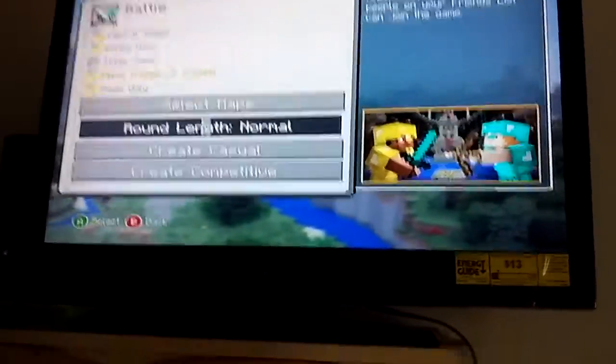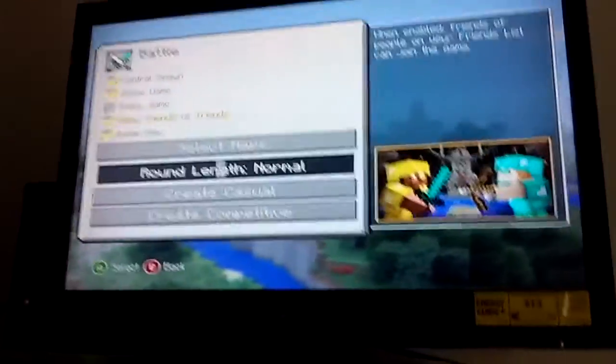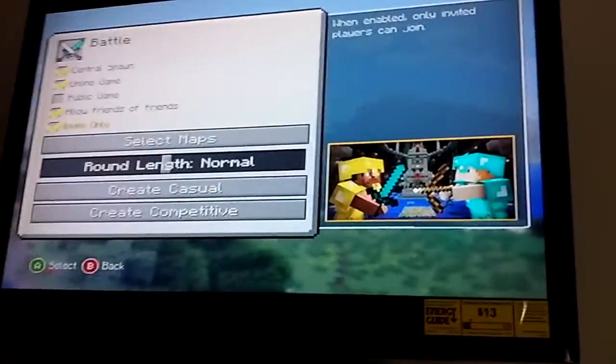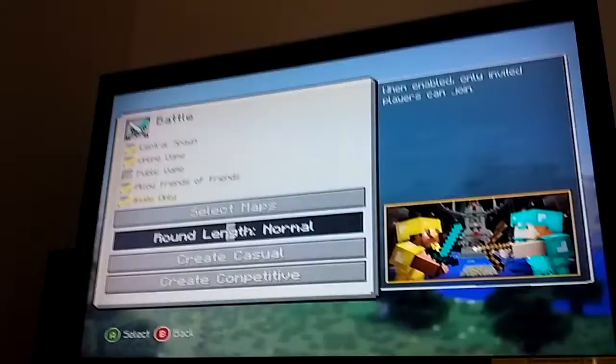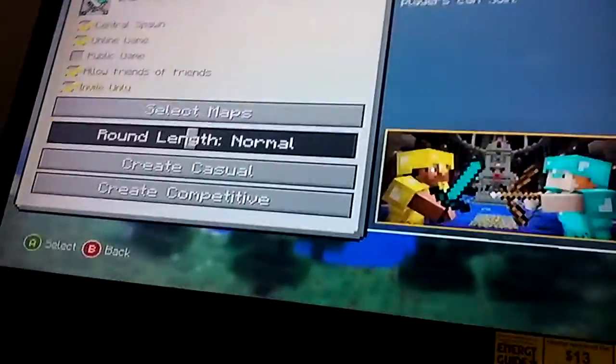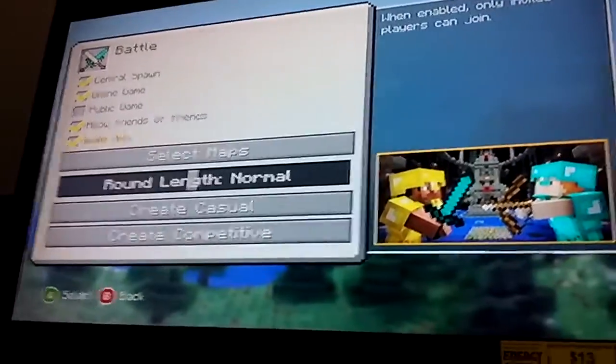'Allow friends of friends' — when enabled, friends of people on your friends list can join the game. And then this one is 'only invite players' — when enabled, only invited players can join.